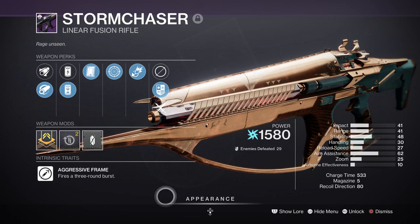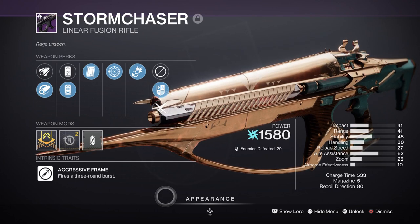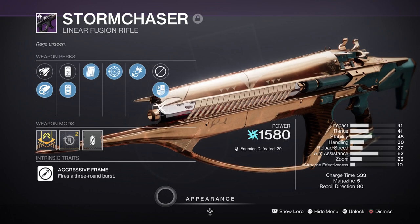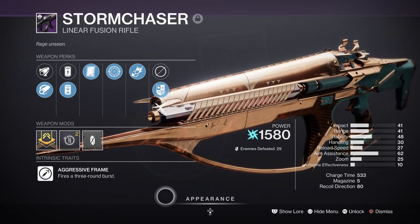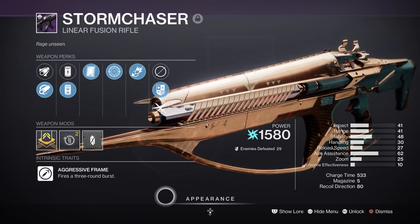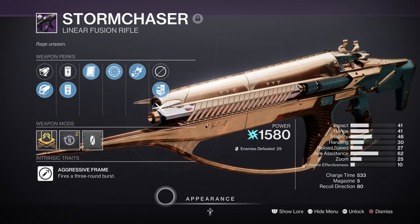For heavy, we have the Storm Chaser linear fusion with Clown Cartridge and Frenzy. The heavy slot can be swapped for an arc heavy machine gun or rocket launcher if you're not able to get this weapon. It's a great weapon to have when up against champions, as the extra shot it provides allows users to waste less ammo on single targets and more on end game bosses. Of course this will vary from boss to boss as not all will have easily hit crit spots, but it's a great weapon for end game.